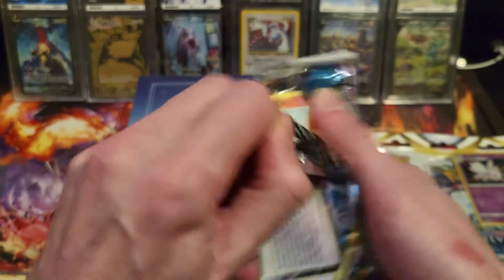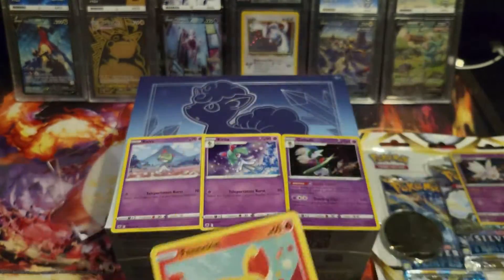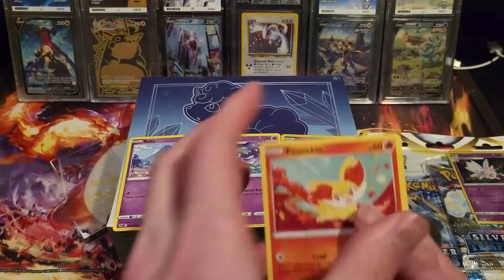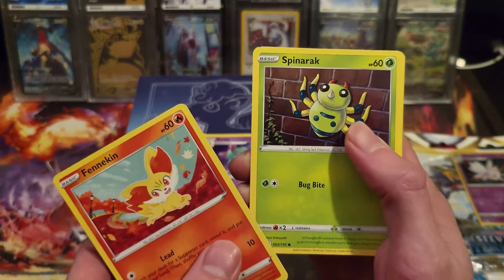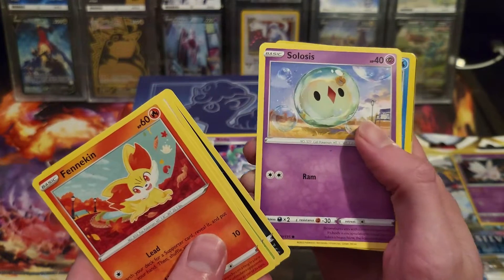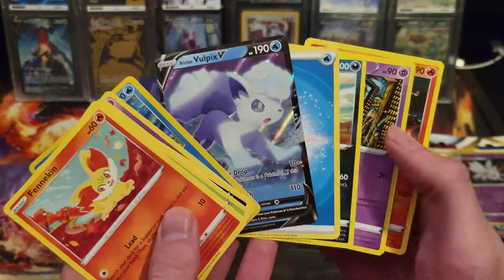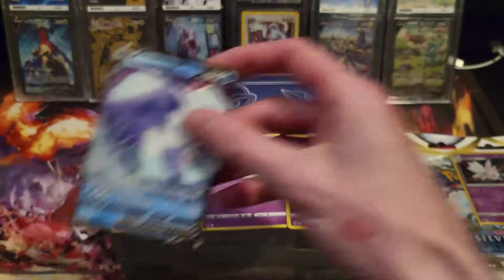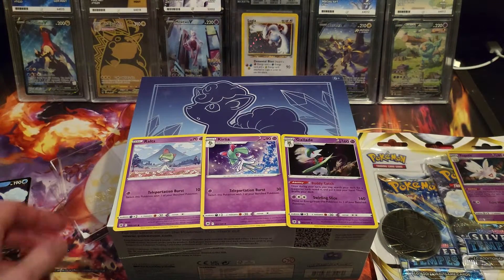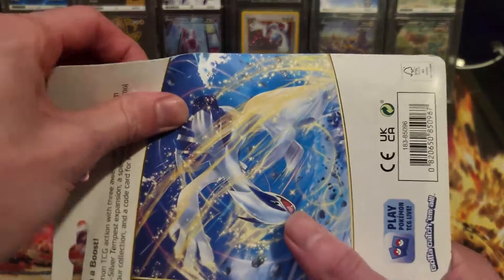We've got 12 packs to open in this one and I've been loving Silver Tempest — it's an amazing set. First pack: Spinarak, Beldum, Croagunk, Cellulosis, Relicanth, and the Alolan Vulpix V, which I've already pulled but it's still good to pull stuff multiple times. So there is a pull from that, which is good. The pull rate so far is one for one.